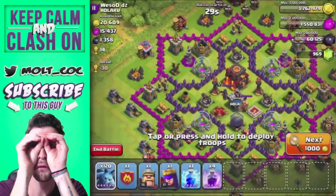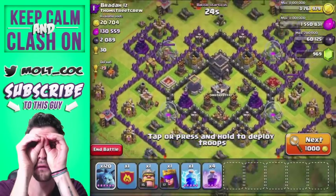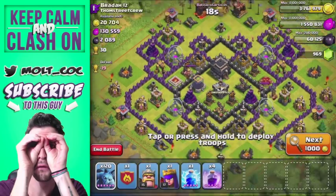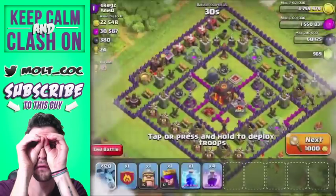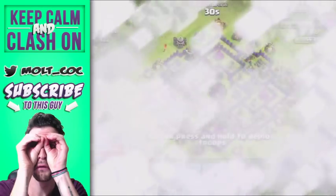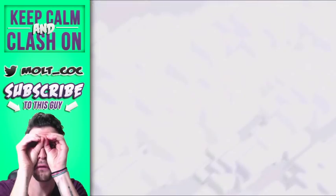Hopefully we find a base with single-target inferno towers and lower-level wizards. This one looks pretty good — has a good amount of dark elixir, but the wizard towers are protecting it and I want more gold. We'll only get 55,000 from the league bonus, but that's still good. I'll be back once we find something worthy — skipping this one with two multi-target inferno towers.